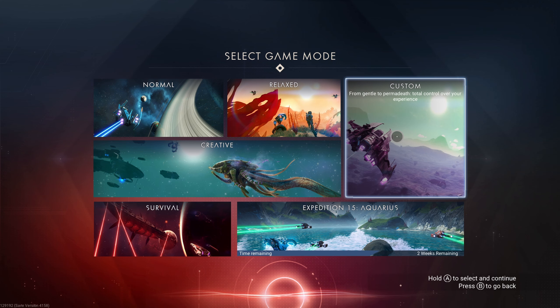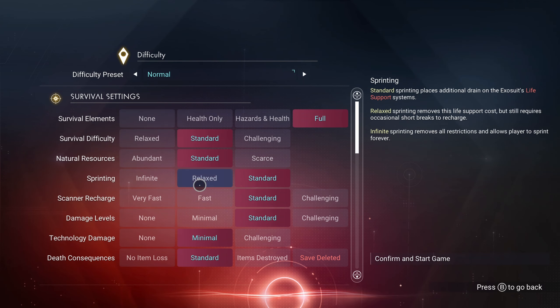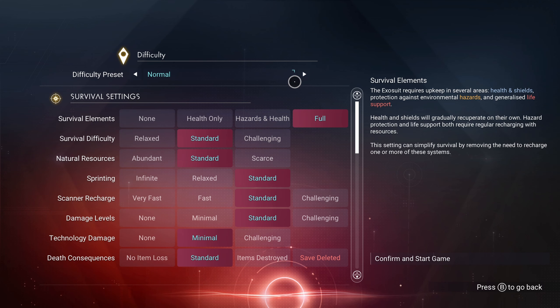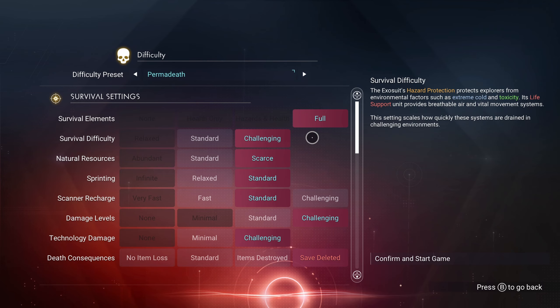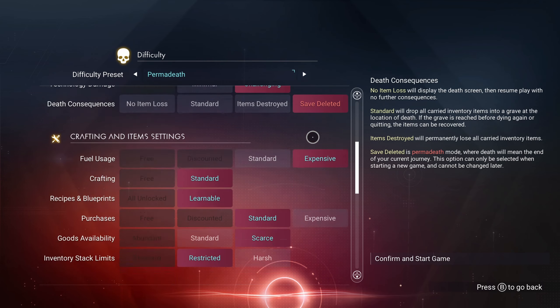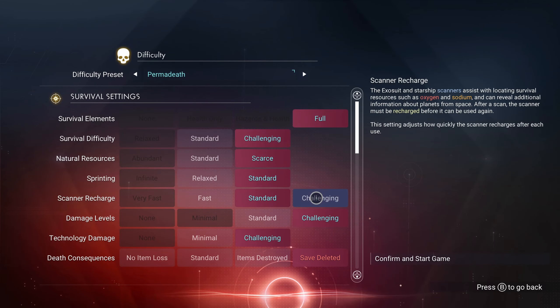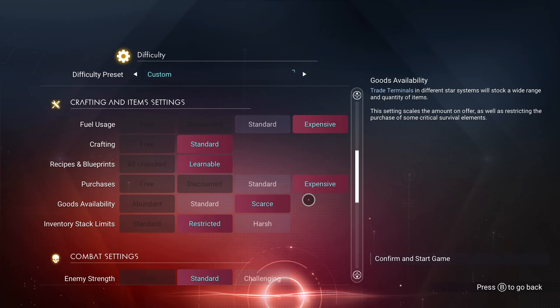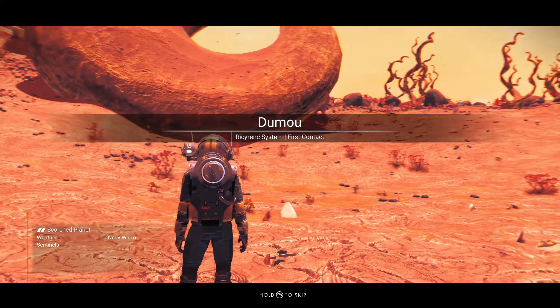Custom mode goes from gentle to permadeath for total control over your experience — you can select different options for how you want survival elements to work. Skipping across, there's a default preset at the top: normal, creative, relaxed, survival, and permadeath. If you are on permadeath mode and you die, your save will be deleted — just be aware of that. Everything is on the high end and you can even push settings higher if you want. So let's hop into normal mode.